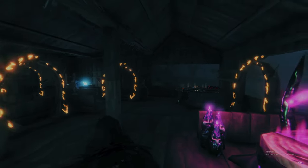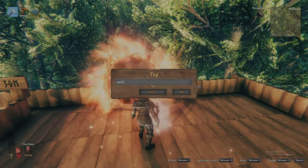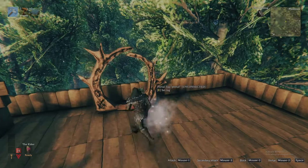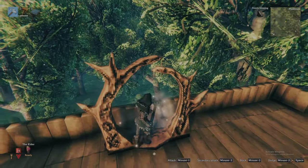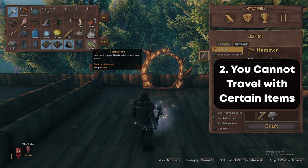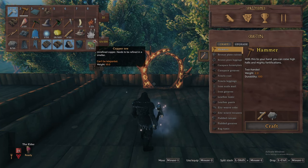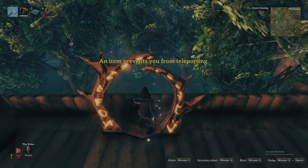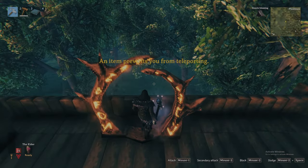Keep these two tips in mind when building portals. One: lowercase and uppercase letters matter in naming your portals — ensure the names match down to the case of your letters. And two: remember you cannot travel through a portal with certain resources such as tin and copper ore. Any items that cannot be transferred through a portal will have an icon clearly indicating this fact, and a message will display when attempting to portal with that item.